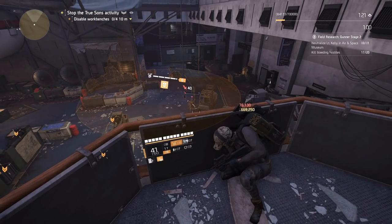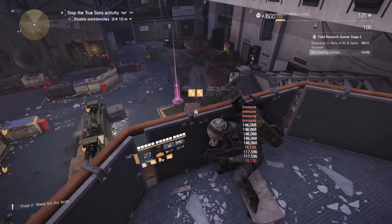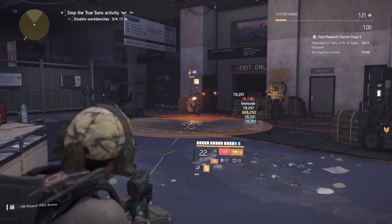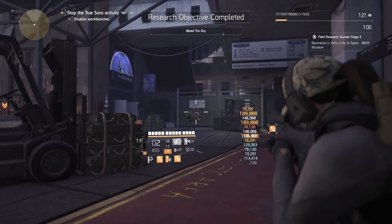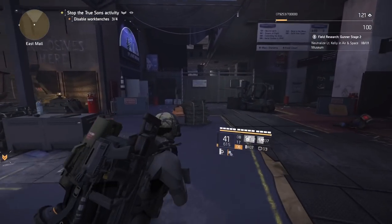You can also swap builds once you finish the bleeding objective. I ran a status effect build on all of these — it's what I use on heroic speed runs so it made it easy. Once you finish any of the objectives, all we have left to do is kill Lieutenant Kelly.